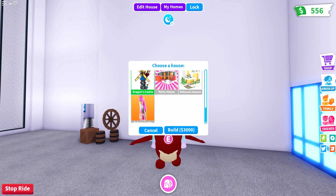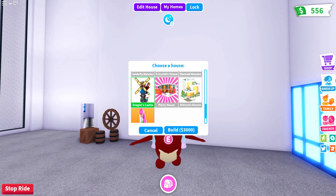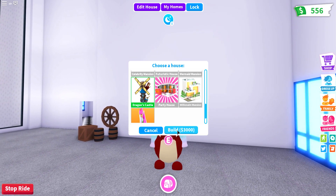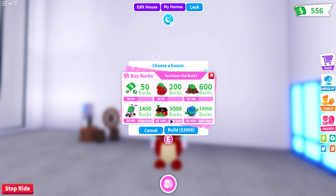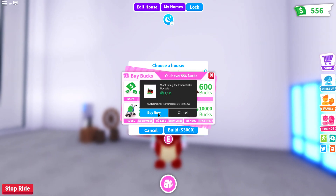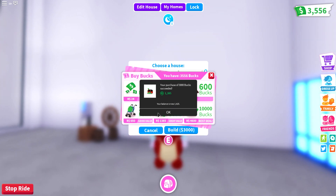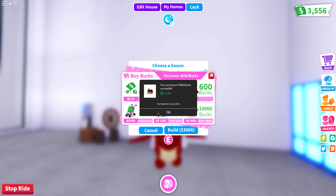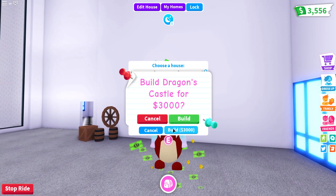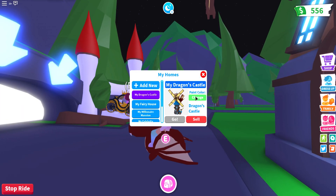We're going over to my homes and adding in the new dragon castle. Oh my gosh, this looks really cool! We are going to need to build this for three thousand dollars. I only have 556 so we are definitely going to need to purchase a ton more money. Hopefully the castle comes fully stocked with furniture. We can get rid of the old one and build the dragon castle for 3,000.